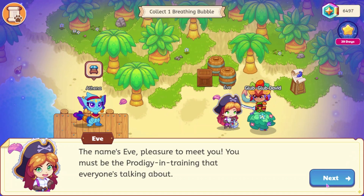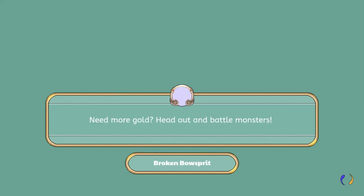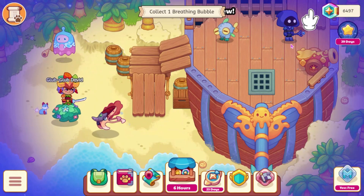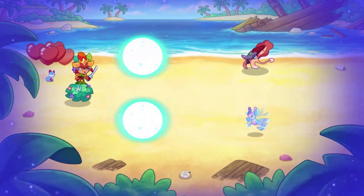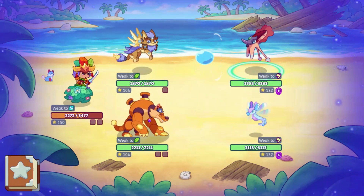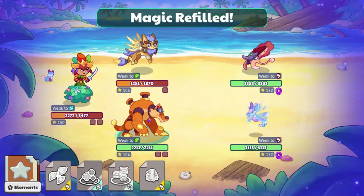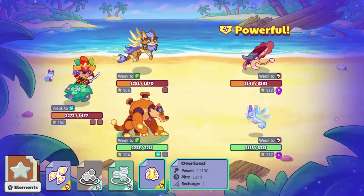Here we are inside of hard mode. We're going to go over to the right, and there will probably be a cloaked wizard around here. There is one right here. I probably should have put on a storm wand and relic, but I didn't — I did put on some storm pets, so we should be fine. These pets are on level 132. I assume the max levels inside of Shipwreck Shore are probably in the 130s.